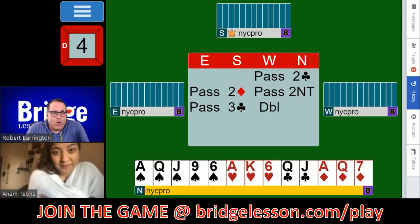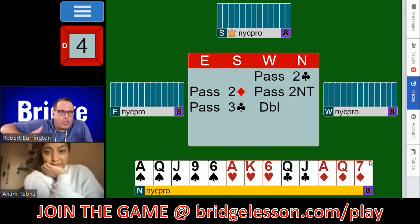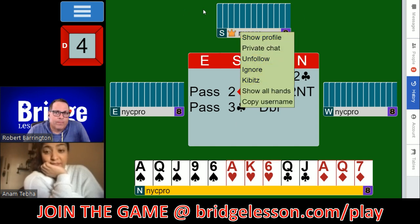Even if we have a four-card major, we don't respond to Stayman right away. We pass, and this says to partner: I might have a response you like, but I do not have a club stopper — just to give us the notion of whether we can play no-trump from both sides of the table. Now let's jump over to partner and see what they were looking at on this hand.